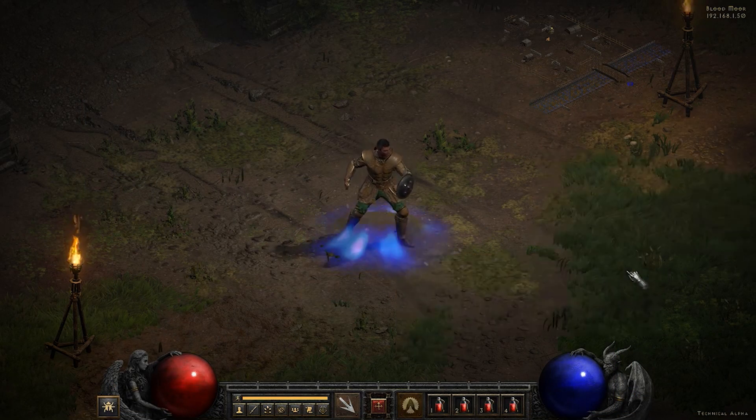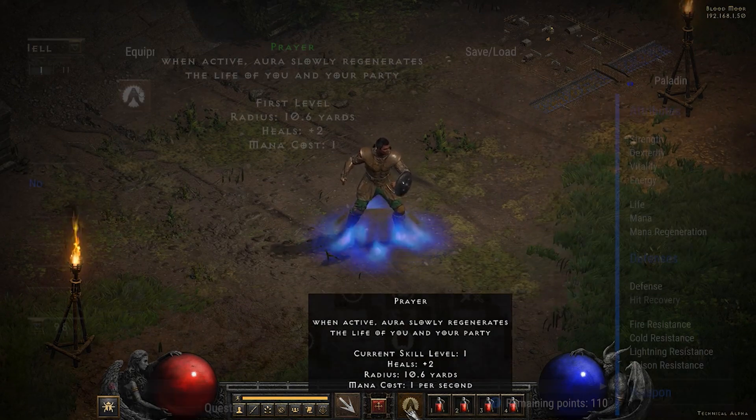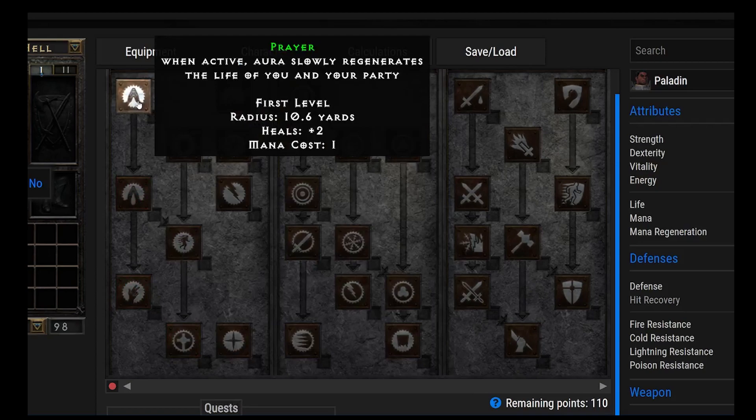Number 10, we have Prayer. When active, this aura slowly regenerates the life of you and your party. This is not really an aura I think is very powerful. It has some synergies with Cleansing and Meditation, but I don't see people throw it on very much. It's kind of one of those skills that you just put one point into.